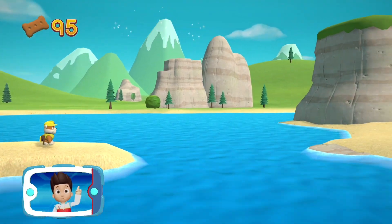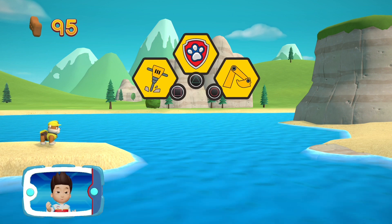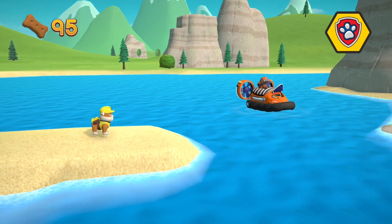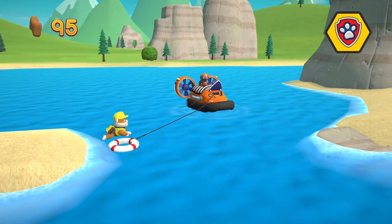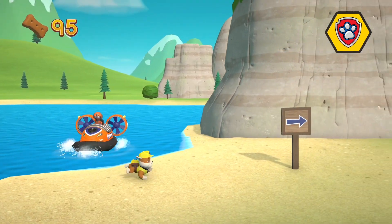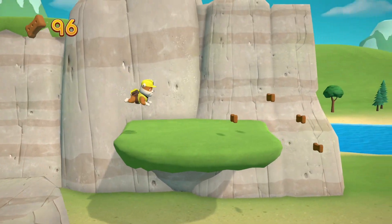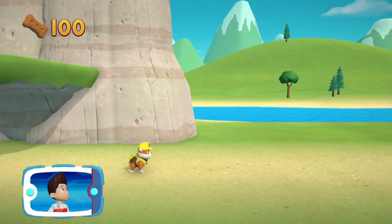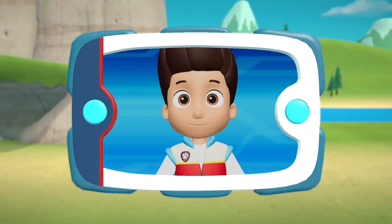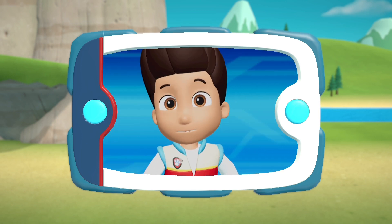Rubble can't swim across. We need Zuma to lend us a paw. Pick the pup ability that you need to use. All right! Now we can keep moving! Collect all the pup treats. Thanks for helping Rubble clear the path to the bunnies. Now it's Chase's turn. Help him use his super sniffer in the train tunnel to find the bunnies.